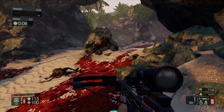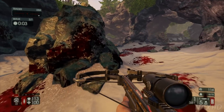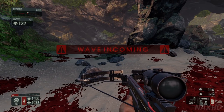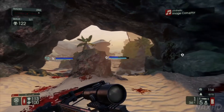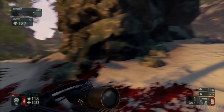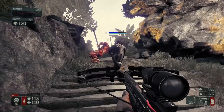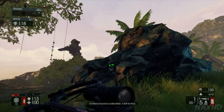The other strong enemy is the Scrake — excuse me if I'm mispronouncing that. That's the dude with the chainsaw in one hand. He's kind of like the fleshpound in that he gets really angry if you deal damage to him. I also do not know how many arrows it takes to kill him. I know he is weaker than the fleshpound by far, but I don't know how many arrows it takes to eliminate him.